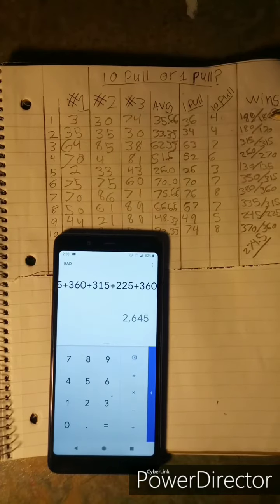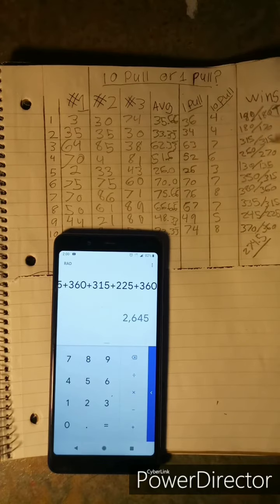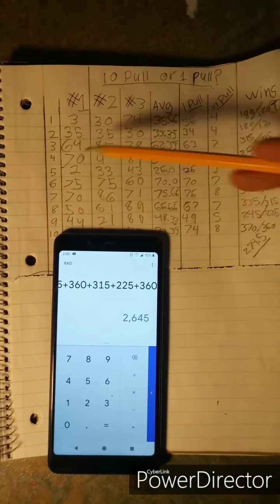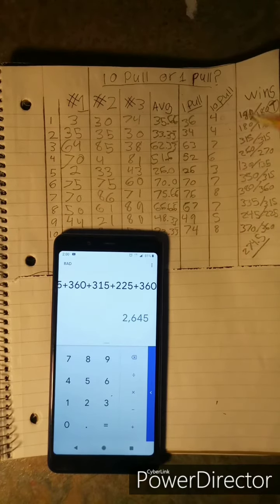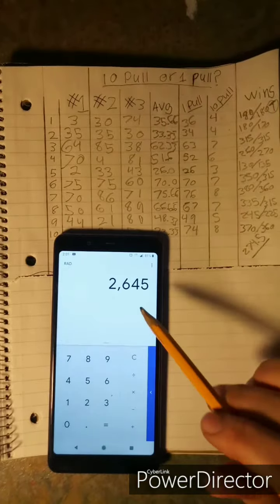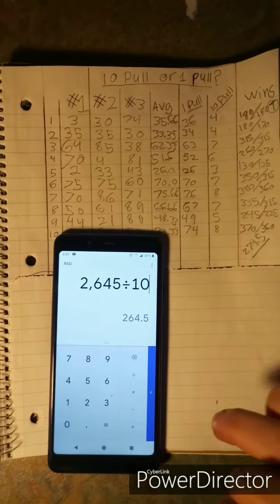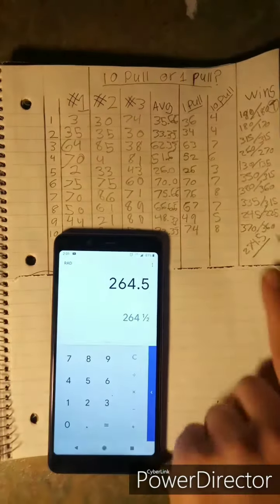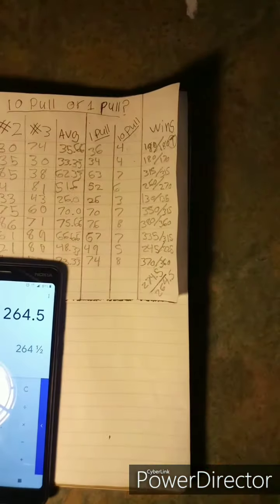Now for the ten-pull person — spending 45 rubies per session of ten pulls — I've added up all of their totals for each scenario and divided by ten. The total is 2645 divided by 10, giving 264.5. So on average the ten-pull player spent about 264 to 265 rubies.